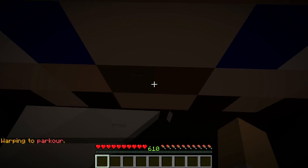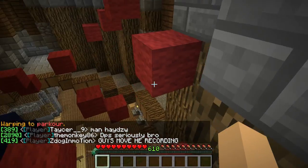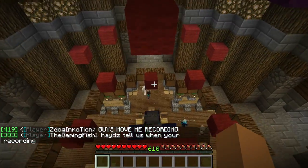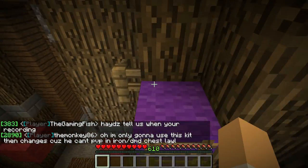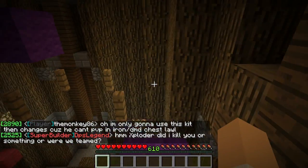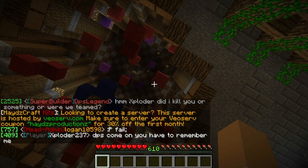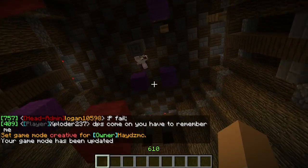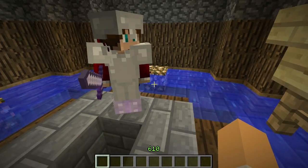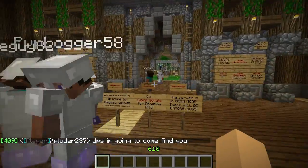Teleports me right up here. There's already a bunch of kids doing the parkour, so I'm going to try and finish it without falling. It's a pretty simple jumping puzzle — you should be able to make it fairly easy once you get used to it. There are Swiftness Potions at the top, so that's what I'm going for. There's the sign right there — you just click and grab as many Swiftness Potions as you want, swap them out for Mushroom Stew, and keep them in there.